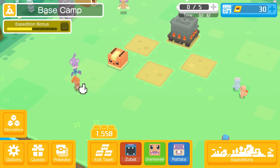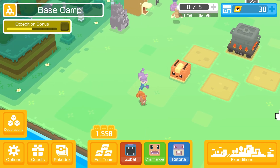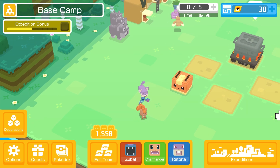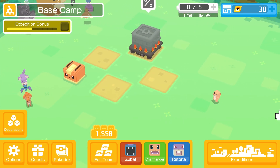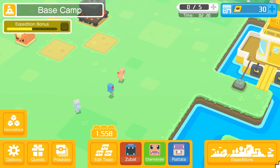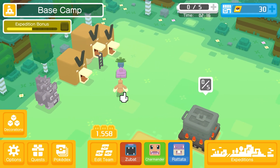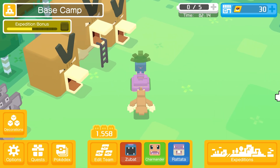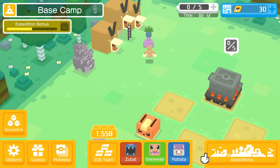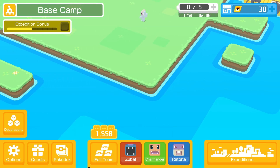Look at this totem - we've got a Vulpix with a Zubat on top of it and a Rattata on top of it. It's just like the anime - except wait, that was Squirtle. That's so funny. This is an unlikely pair here. This game's goofy, bros. Alright, well, I hope you guys have a good one. I'll see you guys later. Peace.